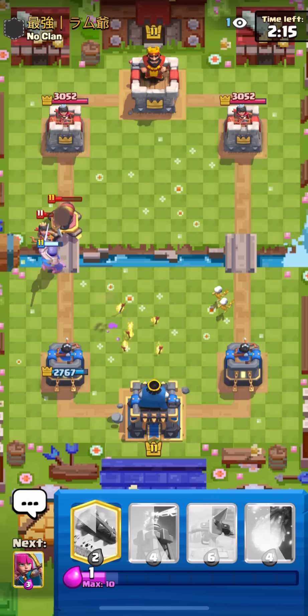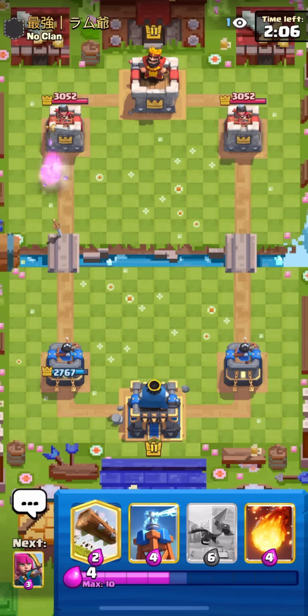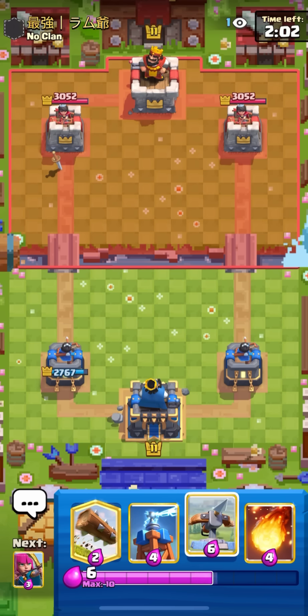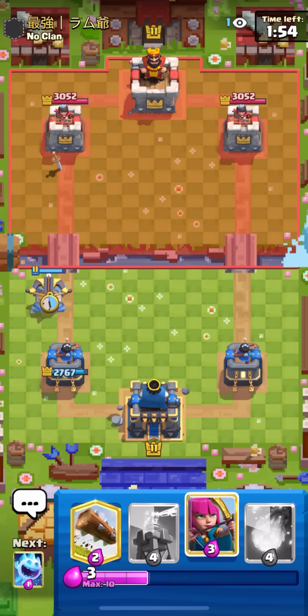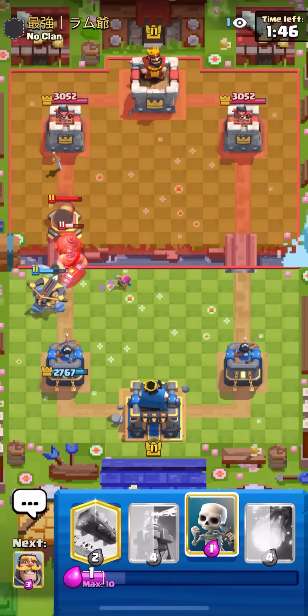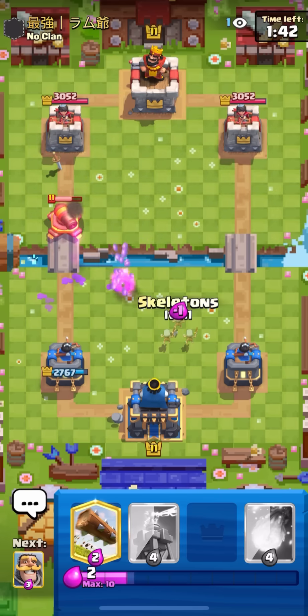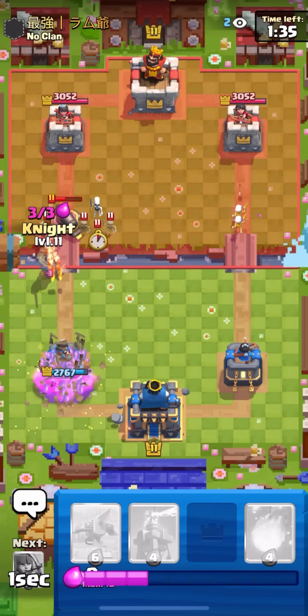Going against a new opponent — he's going to fire spirit bridge first play. He has a princess — it's probably log bait. Oh yes, skellies and Mighty Minor. If my ice spirit dropped one more tile to the right I would have won the game right there. I want to save cards in the middle of this matchup even when I'm not at full elixir, just because I know he's going to try to princess the bridge every opportunity he gets. It's really bad to take princess damage in single elixir.